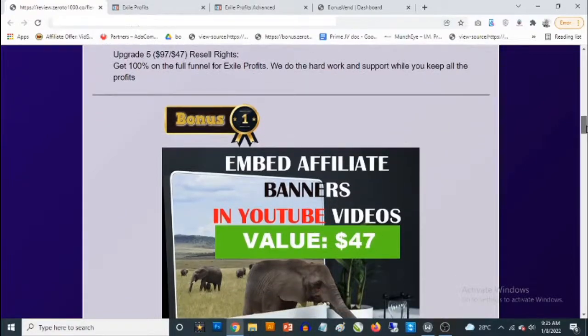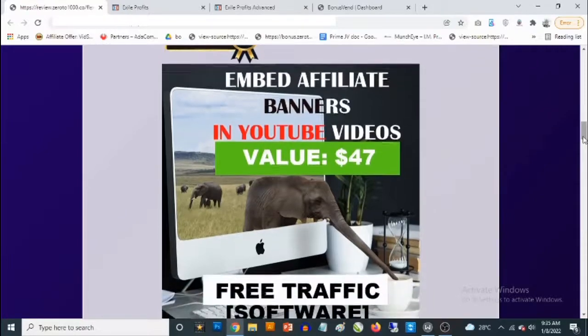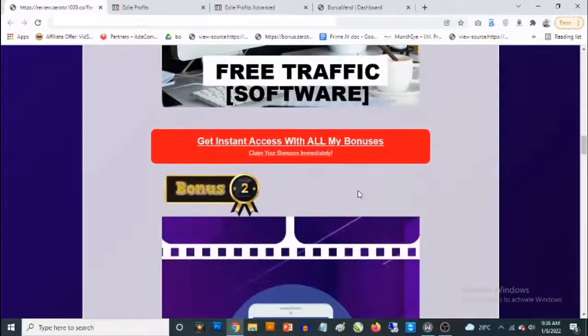Bonus number one: I'm giving you access to a video traffic software. This allows you to send traffic to whatever you want — e-commerce products, affiliate offers, anything. It doesn't require video creation; it lets you use other people's viral videos. You can place your own links on top of these videos to send traffic. You can also upload images just like with Exile Profits — these images show up on the videos, and when people click them, they're taken to your link.